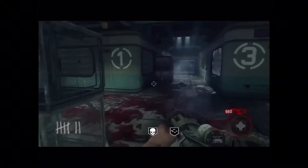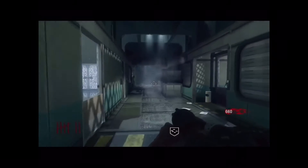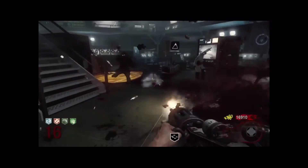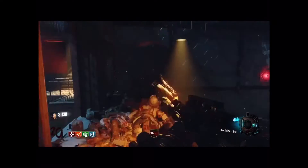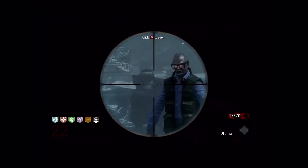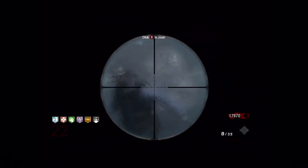Moving on to number 3, we have the Death Machine, otherwise known as the Scythe in Call of Duty Mobile — but Call of Duty Mobile is kind of irrelevant since this is a Black Ops video. Anyway, this is a handheld minigun with infinite ammo until you run out of time with it. So if you're having low ammo and fighting off a big zombie horde and you get the Death Machine, you can kill off all the zombies and move on to the next round. It's basically overpowered — that's why it's at number 3.